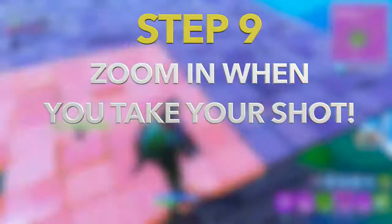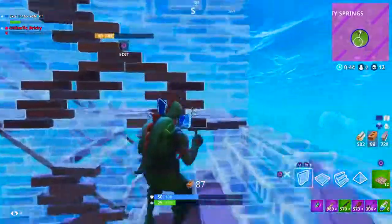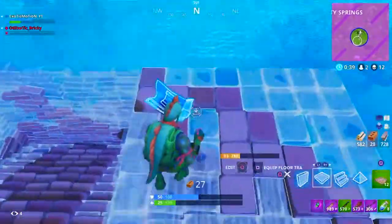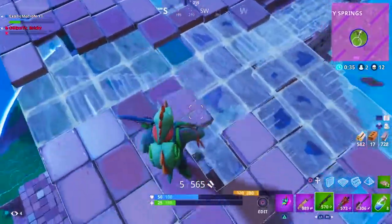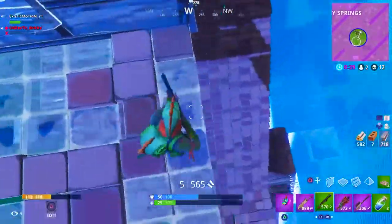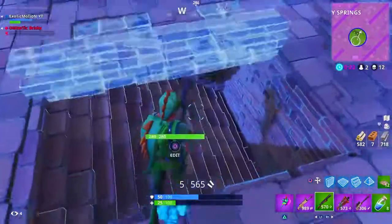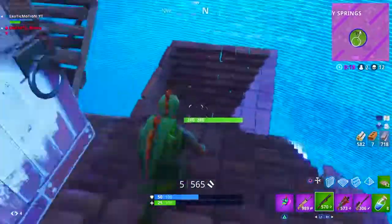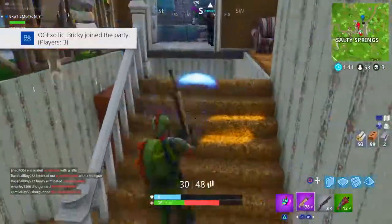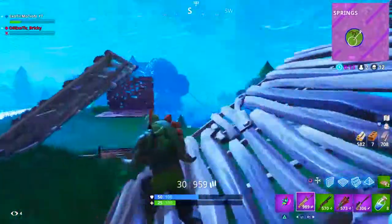Step number nine is zooming in your shot. I know I said you have to hip fire a lot of your shotgun fights, but this is not always true. If you want to actually hit your shots, you want to do a quick zoom in — kind of like a quick scope with a shotgun — then take your shot. It focuses more on one target, so it'll do a lot more damage than a normal hip fire shot. And if it's a headshot, it'll be more critical because there's more of that target in your crosshair. You can see on screen — it's an instantly quick zoom in, then shoot.